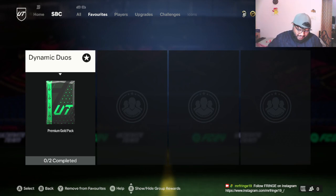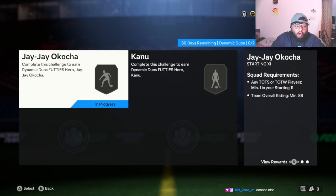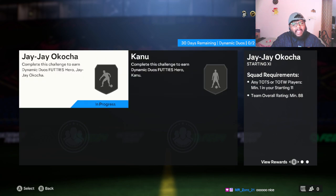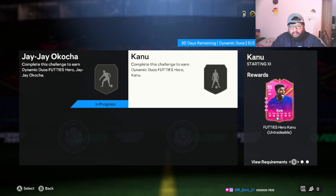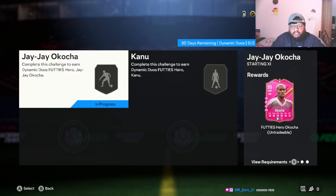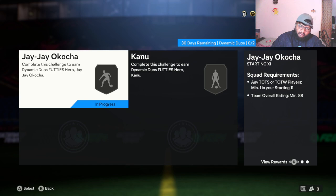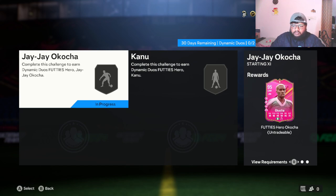Hey guys, welcome back to the channel. In today's video we are going to be looking at an SBC player — this is the Dynamic Duo player. I'm not going to be doing both players. We know who these two are: it's Okocha and Kanu. Kanu is a center forward card and Okocha is a CAM card. So we're going to be doing Okocha's card in today's video. Let me know in the comments if you want to see a Kanu player review.